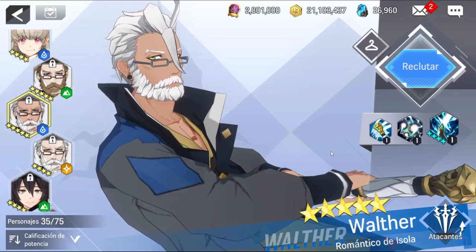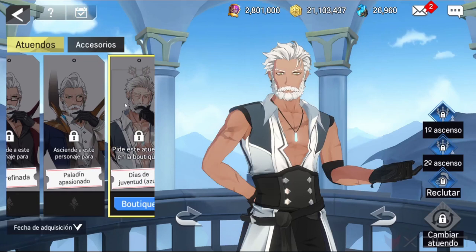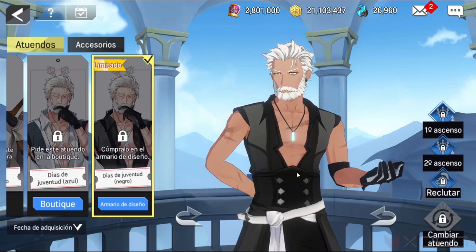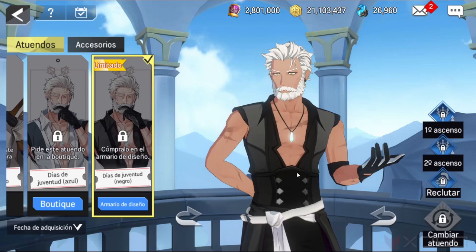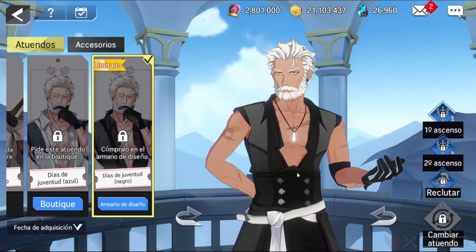You can also use the precision set for critical hit rate, and the extraction set so he can have sustain on the battlefield in PvP and in the Colosseum. In the Colosseum, with very high speed and with the help of a sniper that generates energy, he could eliminate an entire team in one shot. The role of a striker is to be a lethal assassin — Water Walter can be fast and dangerous.